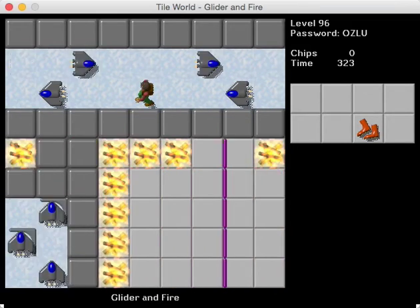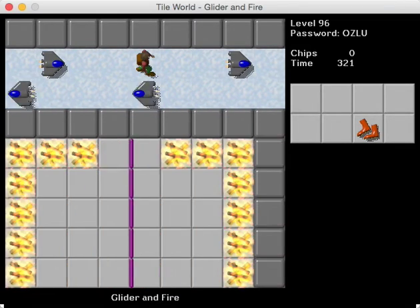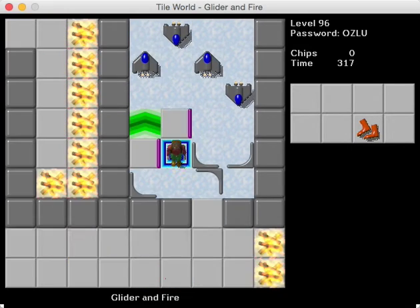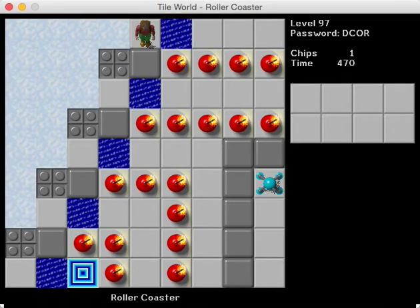All right, let's do it. The thing to remember is you got to go down here once you reach the exit or else you're going to get hit. There we go. Glider and Fire complete. On to Roller Coaster.